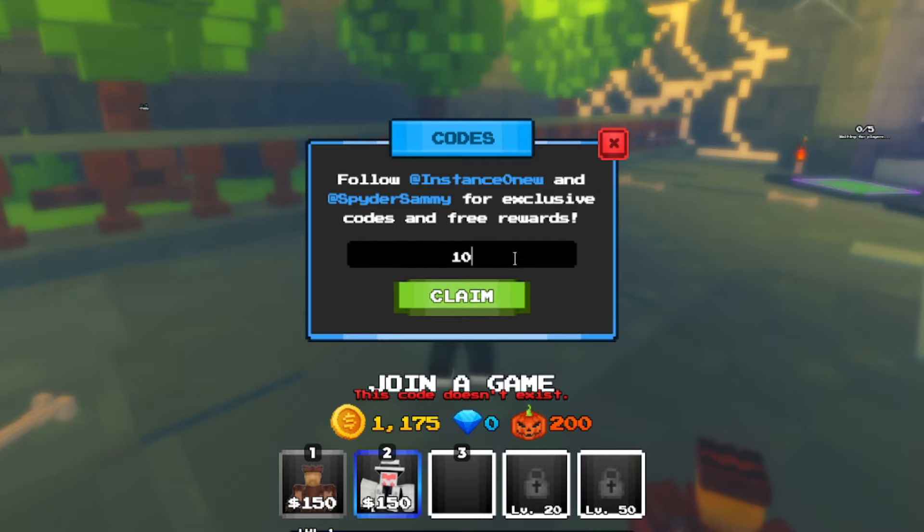Testing some older codes: '20k likes' doesn't work anymore, '10k likes' doesn't work, '5k likes' says code doesn't exist. 'Spider' — spelled S-P-Y-D-E-R — is already redeemed and gives 250 coins and a free spin, so grab that one. '3k likes' does not exist, 'release' doesn't work, and '1k likes' doesn't exist either. Those are all expired codes unfortunately.